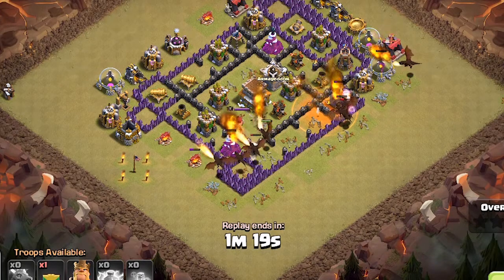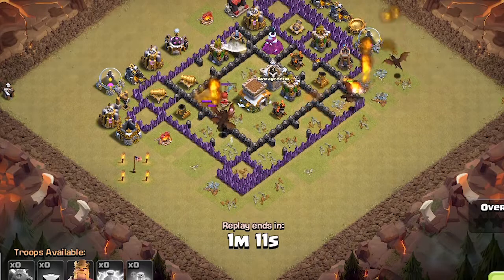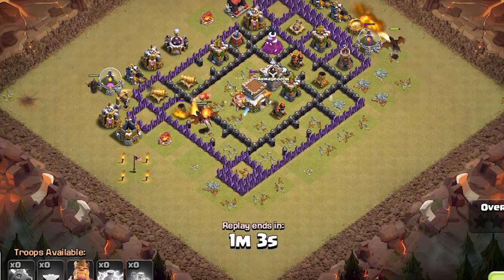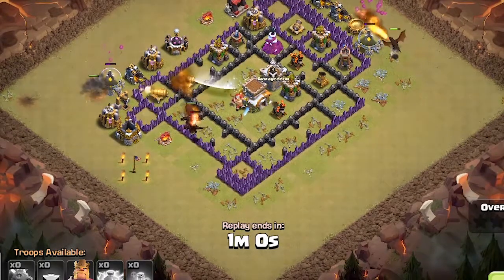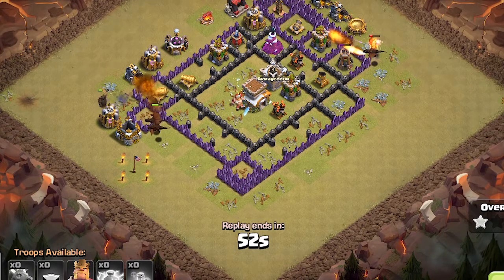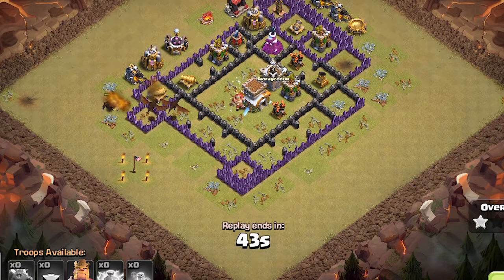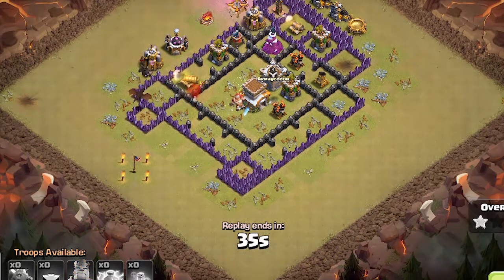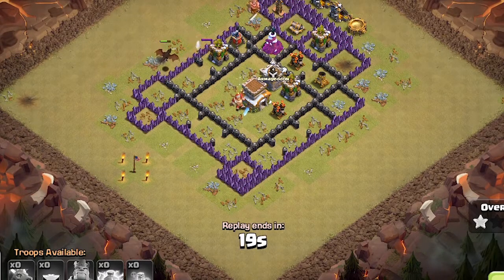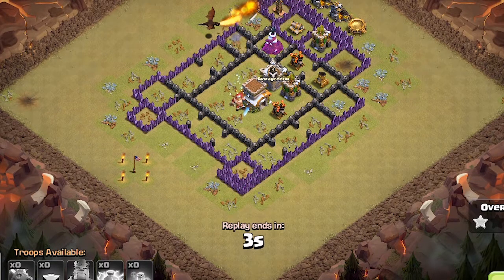One group of dragons gets pretty close to the town hall — about five dragons grouped up on the left side — but they get distracted by the king. Then the eagle artillery comes in clutch and blows the dragons away from the town hall. The dragons go to the outside of the base. Only one dragon remains on the right side, two on the left. The clan castle PEKKA is dropped to try to get the dragons into the base, but the dragons just won't budge. One dragon dies from a seeking air mine. The king goes down, and the remaining dragon just clears items on the left side of the base, never going near the center. The attack ends in a one star.